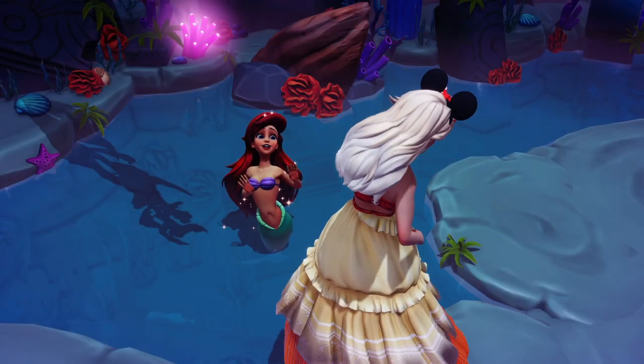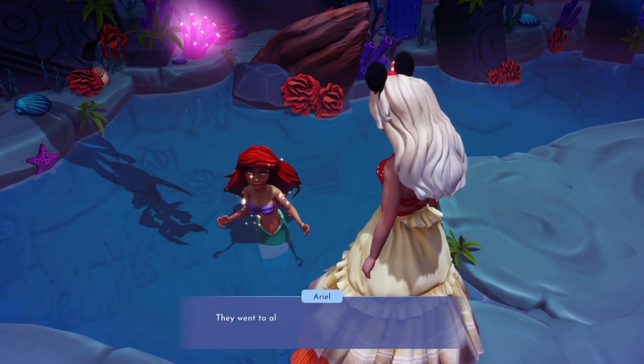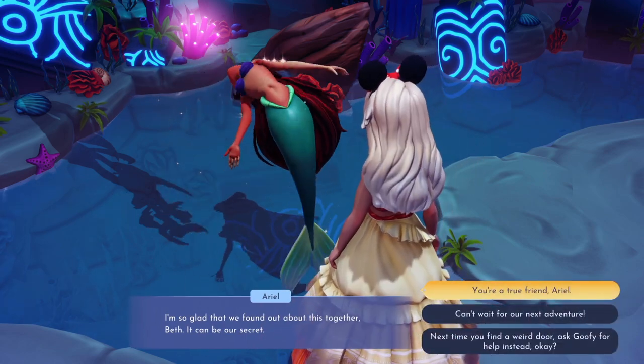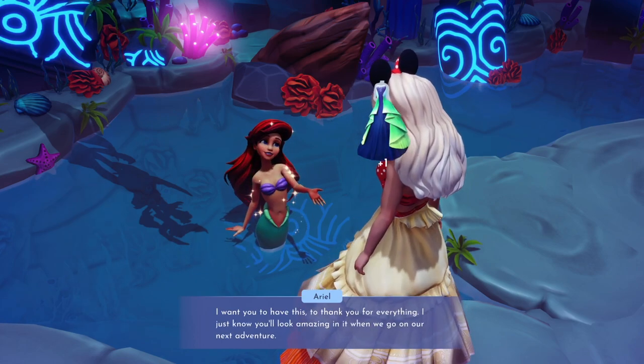Once you've done that, go back to Ariel and give her the crystal. Since you've finished the quest, she'll give you two outfits — I love the dress and I'm actually wearing it in the next part of this video because I totally adore it.